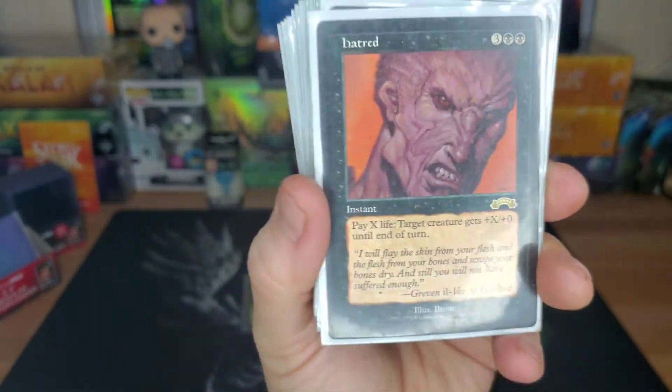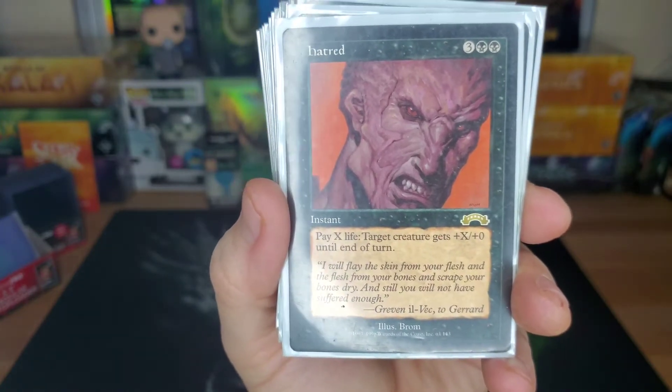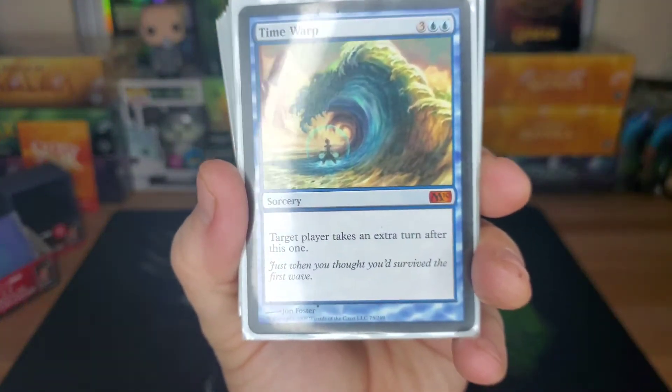Hatred — since we're doing commander damage, pay five and pay up to twenty life to win the game real quick. Awesome card from Exodus. Time Warp — pay five, take an extra turn. We definitely abuse that card.